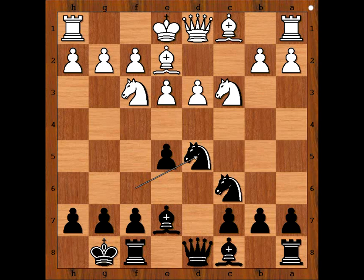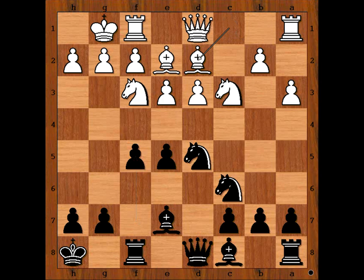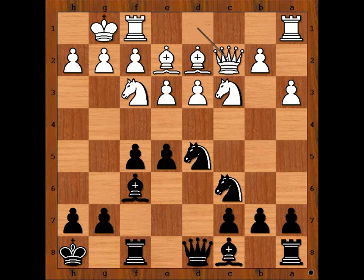Ribley castled kingside too, king to h8 intending f5, a3, f5, bishop to d2, bishop to f6, queen to c2 connecting rooks, a5 preventing b4.